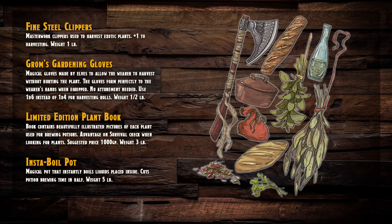They do give you some advanced brewing options as well. They add a couple of tools you can add to your campaign to entice players to get these items, and they improve the quality of your brewing. Things like fine steel clippers that add plus one to your harvesting roll. Gardening gloves that change your gather die to 1D6 instead of 1D4. A limited edition plant book — essentially walking around with an encyclopedia botanica — that gives you advantage on the roll. And then there's the insta-boiled pot, which cuts your potion brewing time in half.